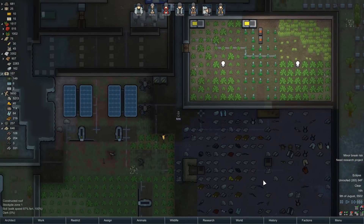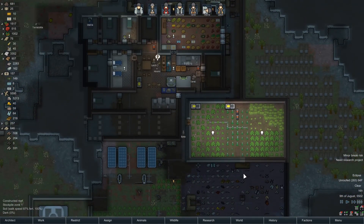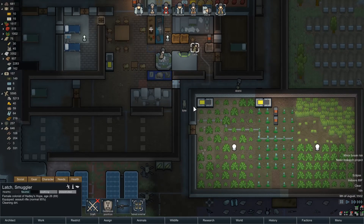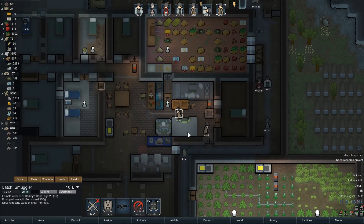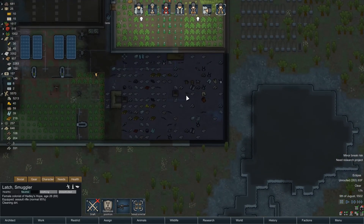Once everything gets deconstructed we'll move these over. Latch, what are you doing? Cleaning dirt - no. Deconstruct. Good. Let's put these chairs in: excellent quality chair. Good. Superior. Sure. Fine.